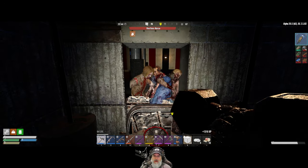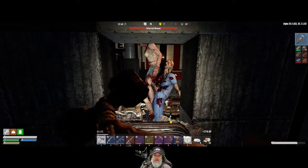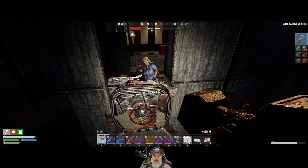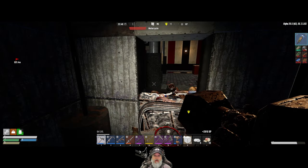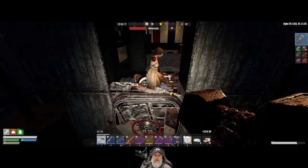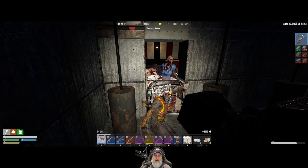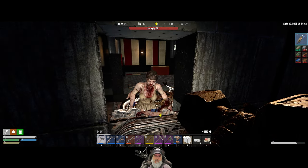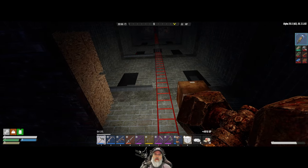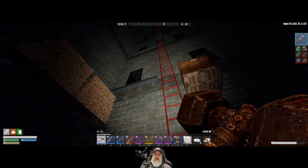There must have been a horde coming through right when I came down. Oh — I think we have at least one skill point to spend, maybe even more. Hey, how'd you get in here? How the hell did he get in here? They're like dropping down from up there. We're gonna have to do something about that.